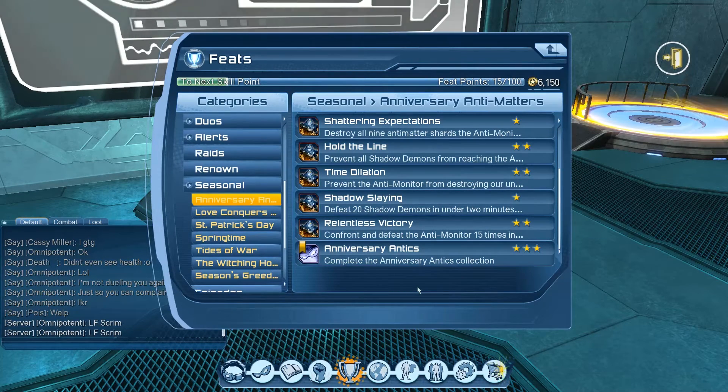Those are all the feats for the sixth year anniversary event. In total, all the feats add up to 320 feat points, which equals three skill points with 20 feat points left over. Remember this event will be coming back in 2018, so whatever you don't get this year you'll be able to get next year along with any new feats they add.